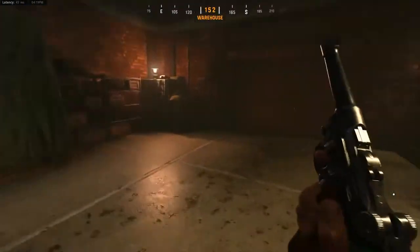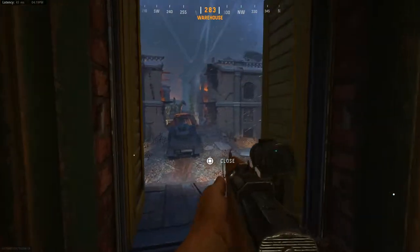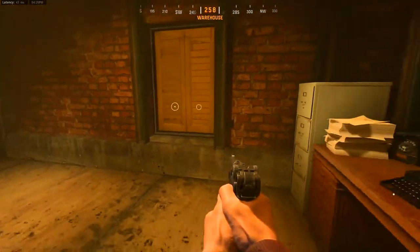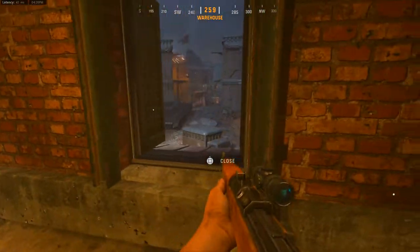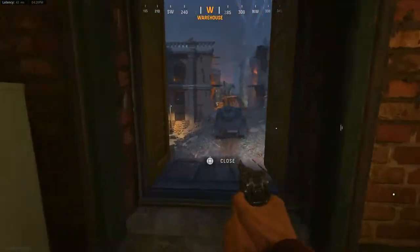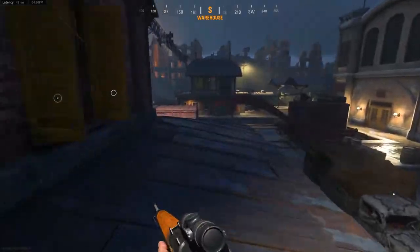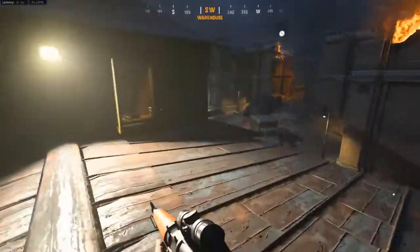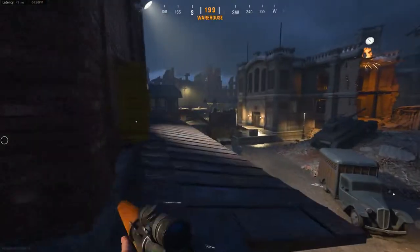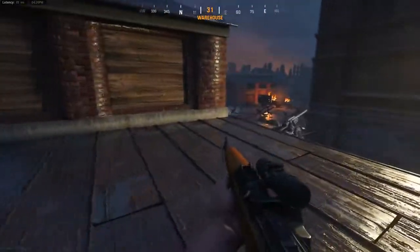Coming over here through this doorway and up here — this is actually one of the more popular areas of the map. It gives you a complete line of sight to B, as well as enemies running through there and enemies up above. I do see people up here all the time and I actually recommend going up here for a bit. Like any camping spot in Call of Duty, you don't want to spend too much time here — enemies will pick up on it and try to flank you. Get one or two kills and then run away. You can also climb out onto this roof, which gives you a full 360 view from one area all the way to the spawns.